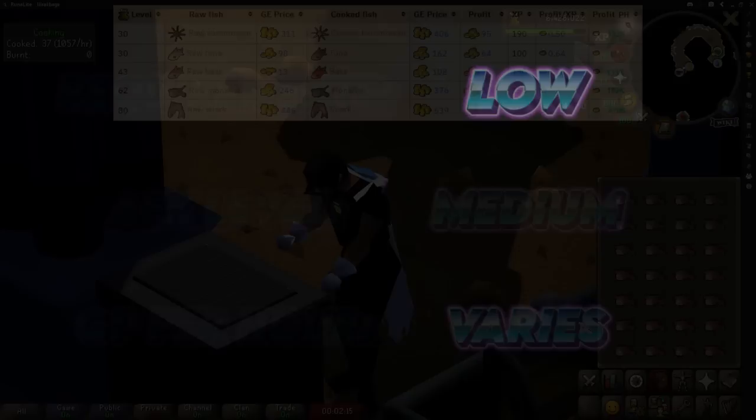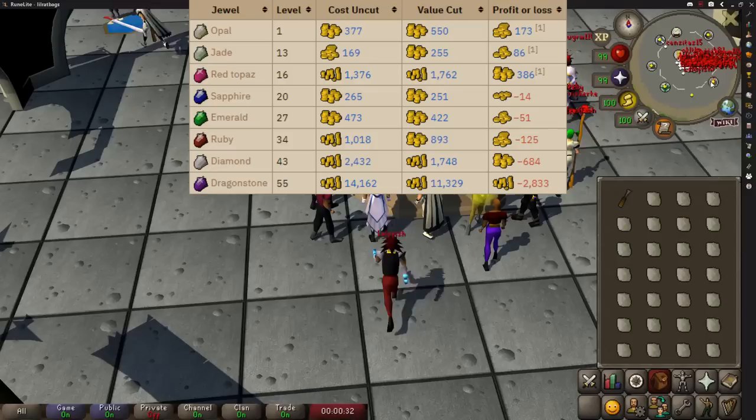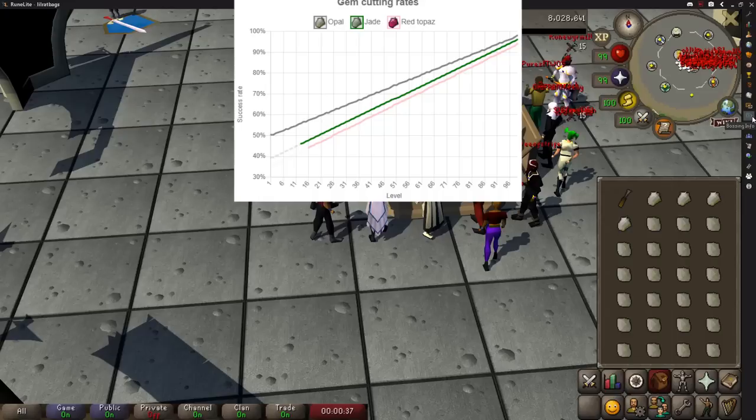Crafting is also pretty good for AFK money making and there are three different methods you can do. The first requires a fairly high crafting level. Unlike most gems, opals, red topaz and jades are actually worth more once they're cut. This is because you crush some of them, but that amount depends on your crafting level — at high levels you crush very few, meaning you can actually make money just by cutting gems.